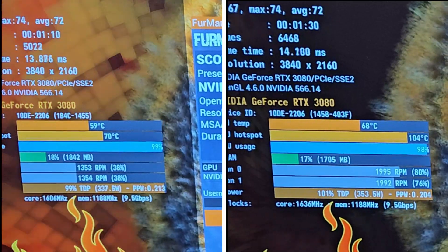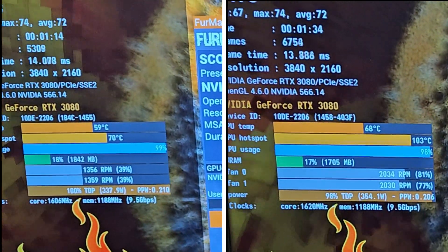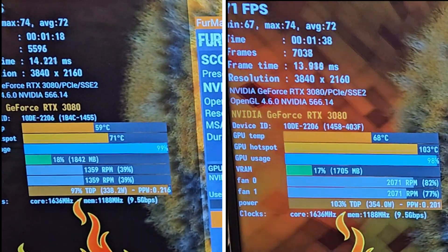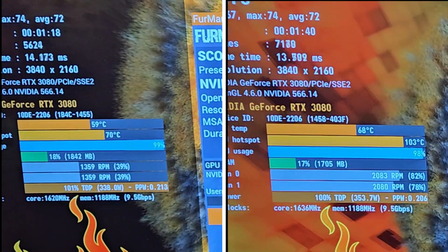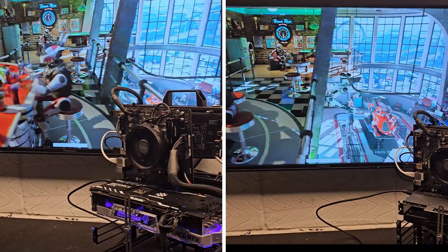I decided to have a look at some of the temps between the two GPUs, and you can see the Galaxy is cooler by quite a significant margin at 59 degrees. The hotspot on the Gigabyte GPU is quite significantly higher at 103 degrees — that's atrocious. But your mileage may vary depending on what GPU you have and how it's been put together.